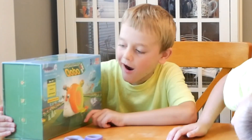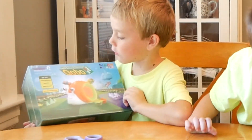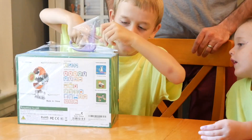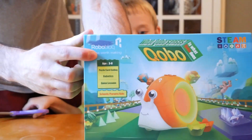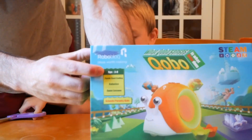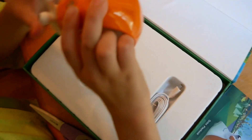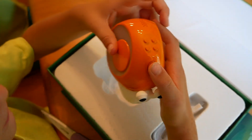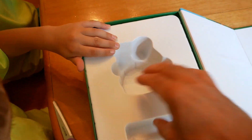This is our robot — the official name is Kobo. We're going to open it now. You can see it's ages 3 through 8. Here it is. It's a snail! Yeah! Snail! It's not turning on — we may have to charge it first.